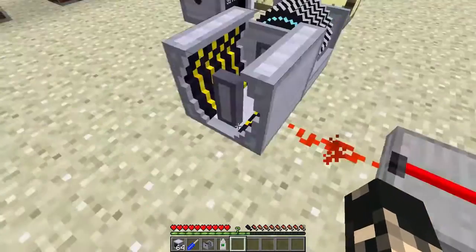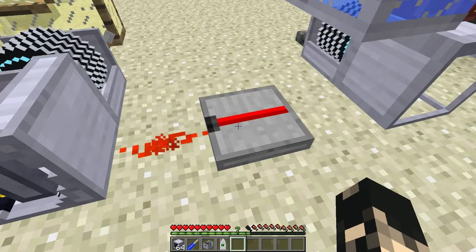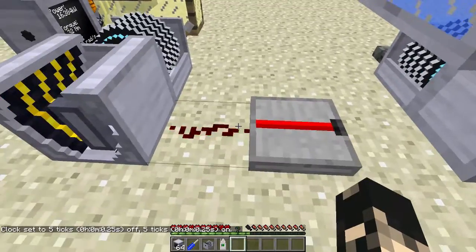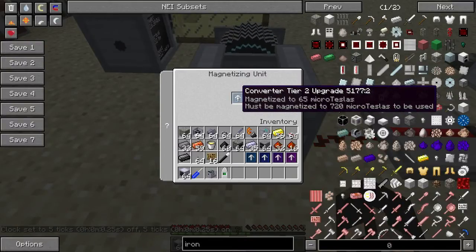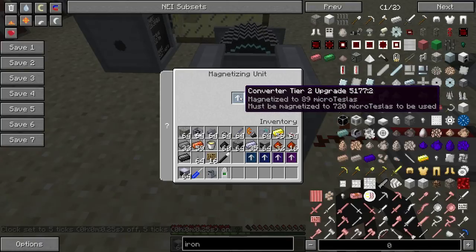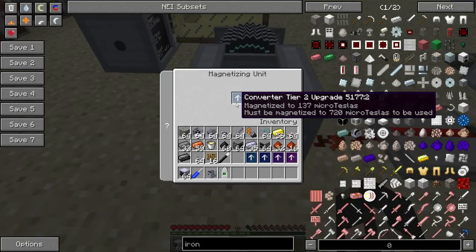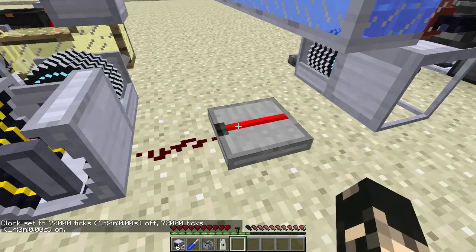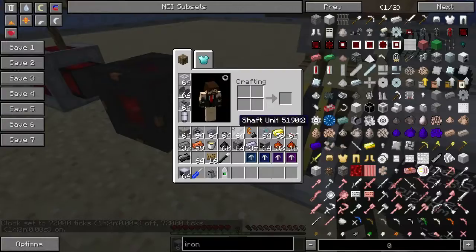The magnetizer also needs alternating current. I've got a clock from Expanded Redstone on its longest time period, so it goes on and off to produce that alternating current — you can see it's now working. It's going to take a while even with superpower, so I'd suggest leaving the item in the machine for a long time and coming back to it. Let's use the one we've already magnetized.